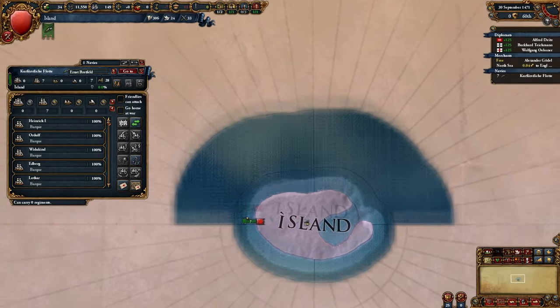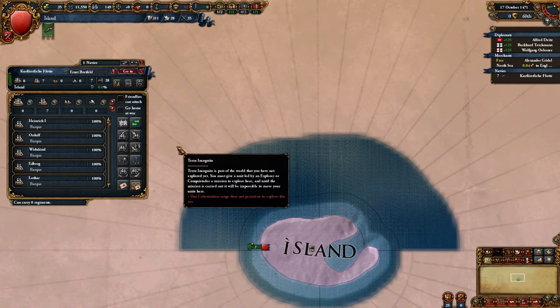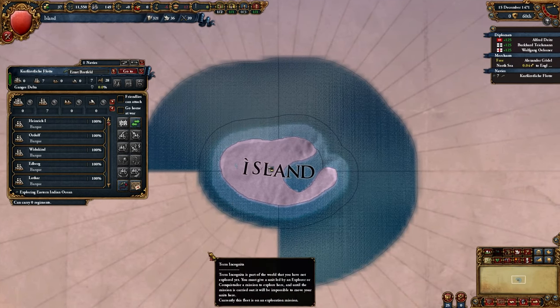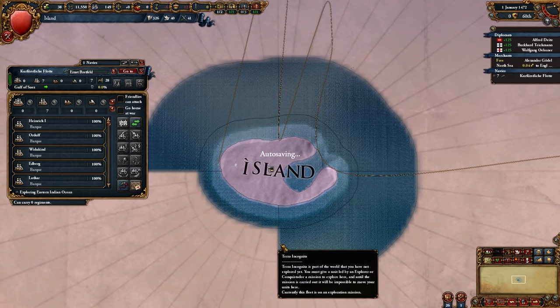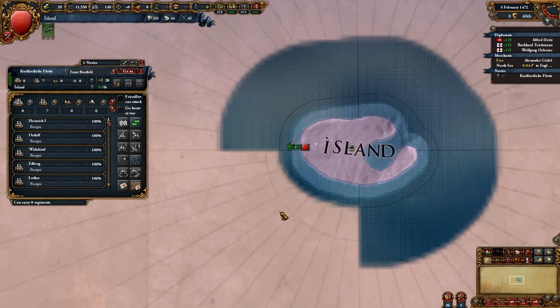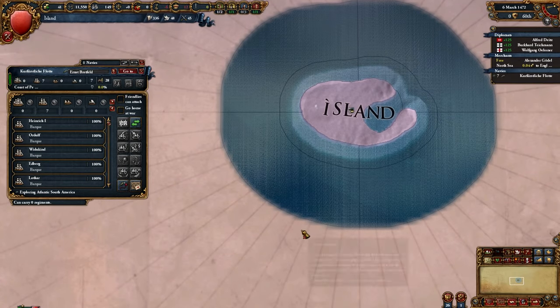I'm gonna send you a little farther this time — but it says 'explore already.' Come on buddy. 'Our colonization range does not permit us to explore this far yet.' What the hell is colonization range? Why should that stop the great Ernst Brettfield from being fettered by the great chains of bureaucracy?